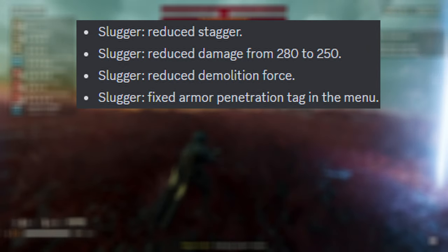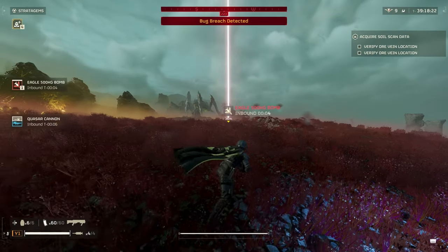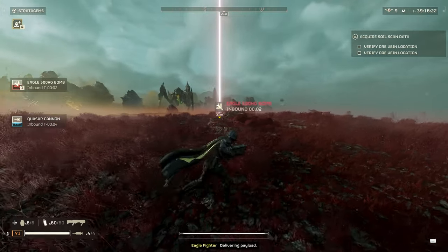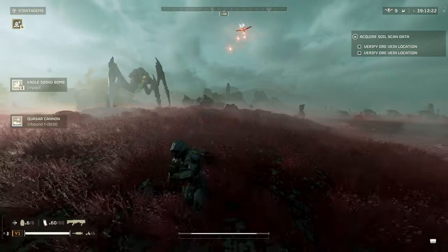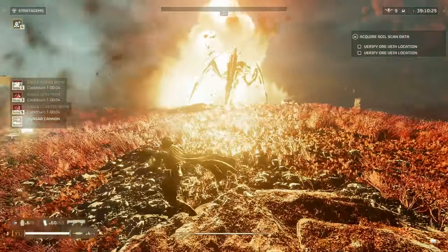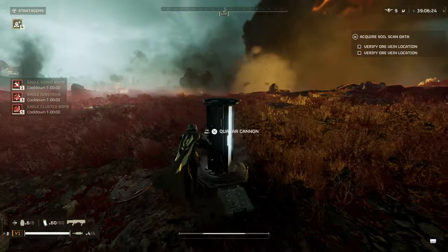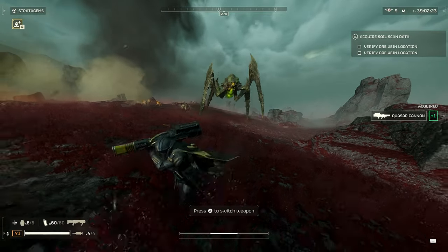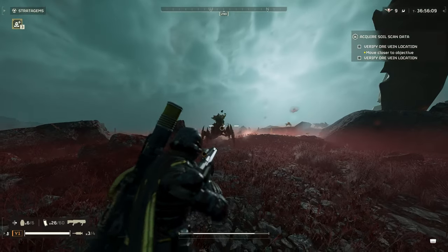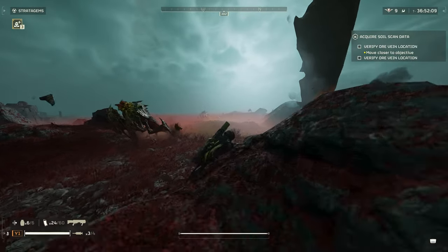Second, the damage was reduced from 280 to 250. This is almost not noticeable. You can still take out all the automatons you were able to before in one shot to the head. You can also take out scout striders still if you hit them about four to five times in the leg area. This also applies to bugs, so brood commanders take two shots to the head. Hunters are still one shot if you get a good shot, and you can take out a hive guard in about four well-aimed shots to the front armor. I didn't really notice a difference as far as the damage goes, even though there was a physical number difference.